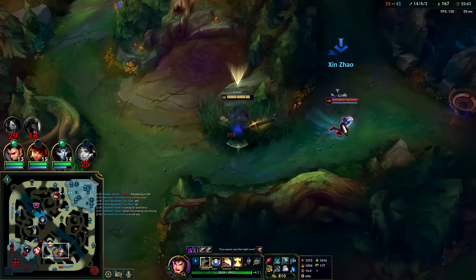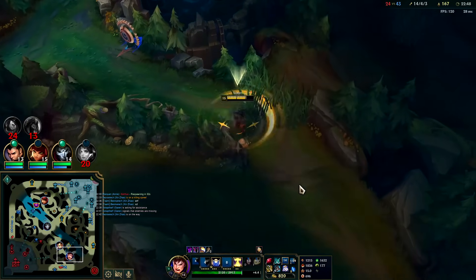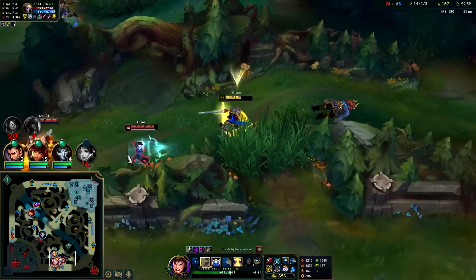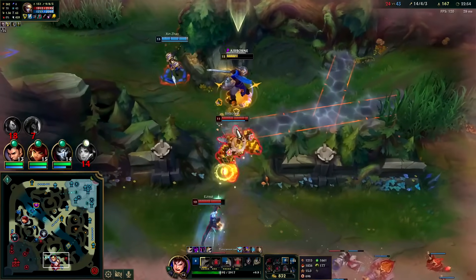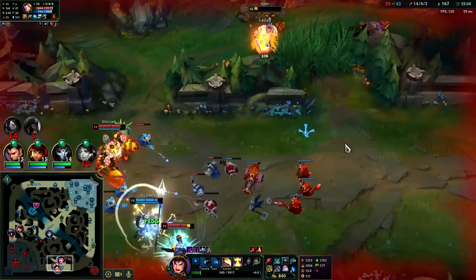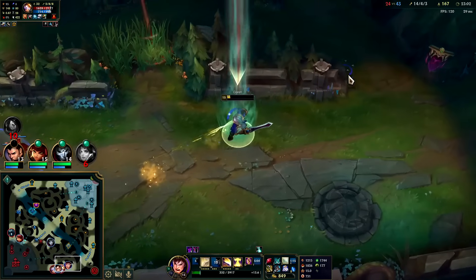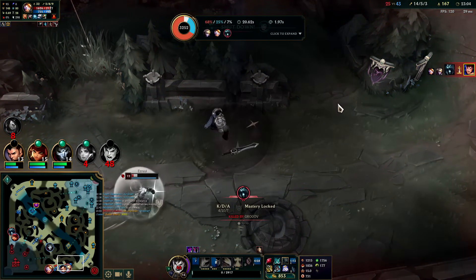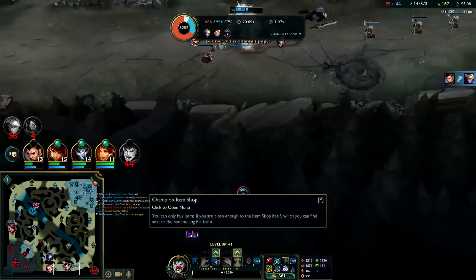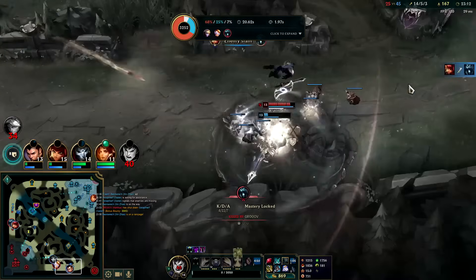We got a runner — can't reach him with my Stridebreaker. I will devour his soul nonetheless. Oh, I almost died. He killed me — oh my gosh, Ezreal hurts. The Karthus R plus Ezreal auto — that's a dangerous combo.